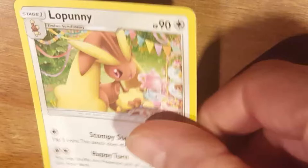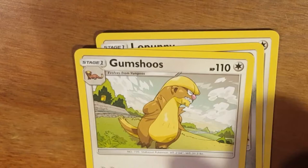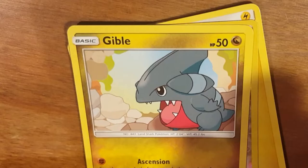Pack one: Lopunny, Sheldon, Gumshoes, Energy, Gardenia, Gible, Scrappy, Lookaton, Chimchar, Passimian, and the rare Drampa.